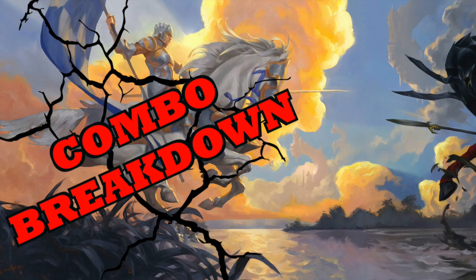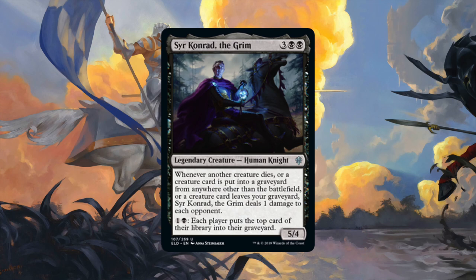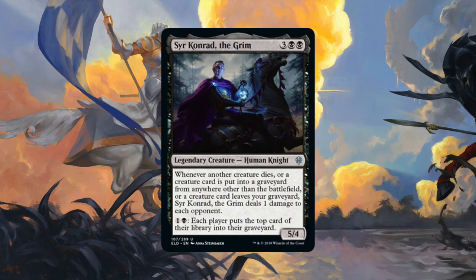Today we're being topical again, with a combo video on a card from the upcoming set, Throne of Eldraine. It is Sir Conrad the Grim. For 3 and 2 black, you get a 5/4 with a block of text that sounds like a rambling old man. Whenever another creature dies, or a creature card is put into a graveyard from anywhere other than the battlefield, or a creature card leaves your graveyard, Sir Conrad the Grim deals 1 damage to each opponent.